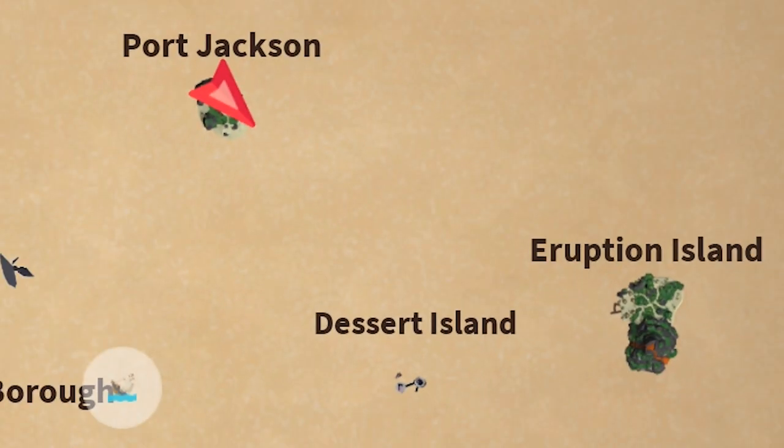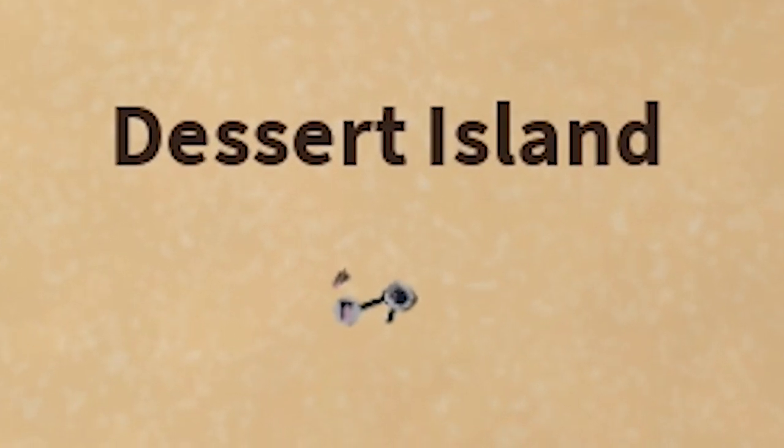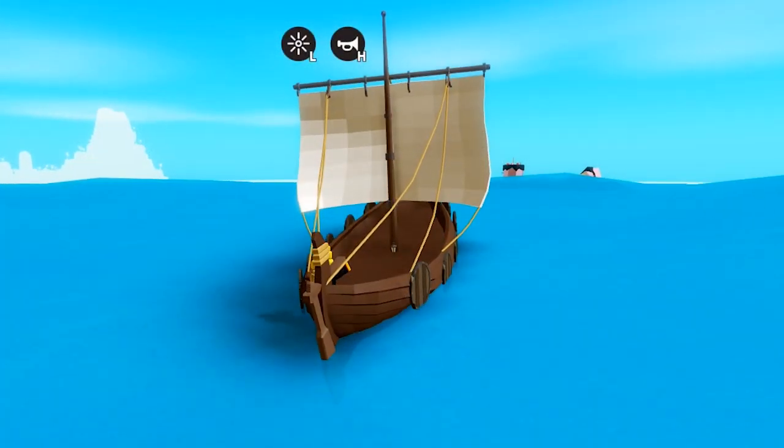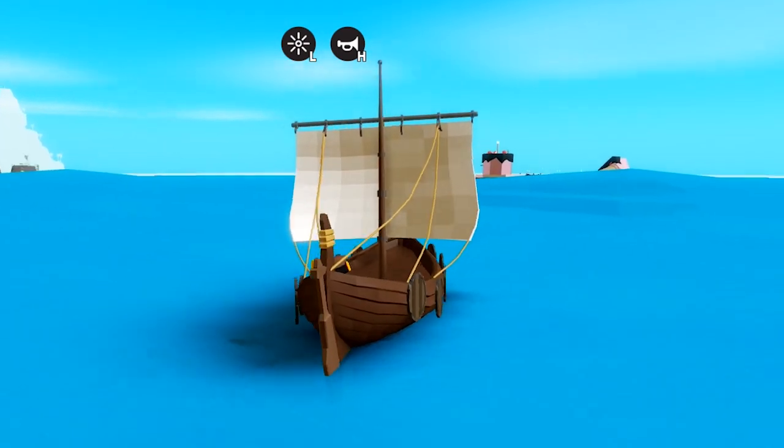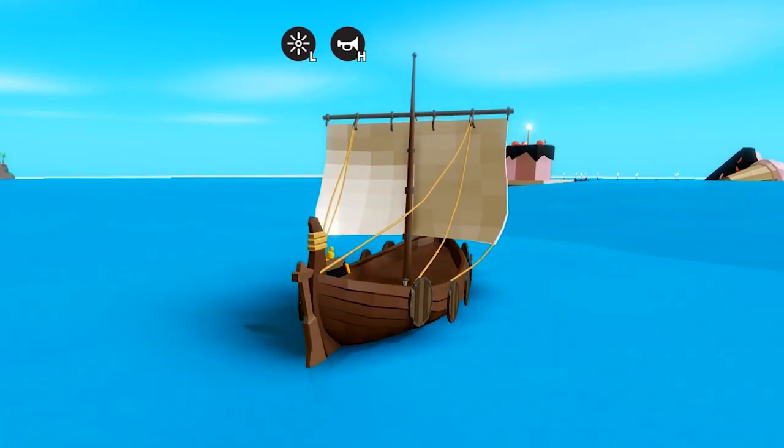The new island can be found on the map. It's called Desert Island. You can't fly to it with the balloon, so that means you gotta take your boat and check it out yourself.